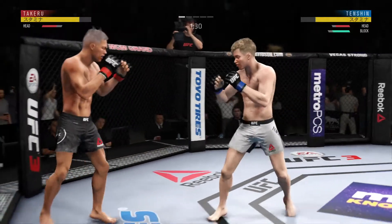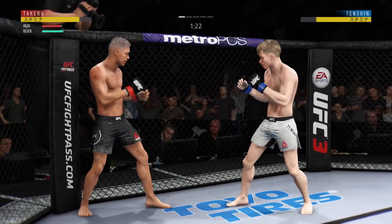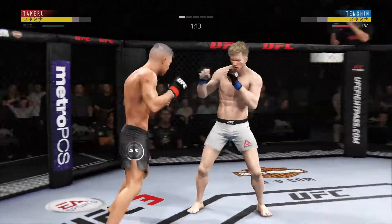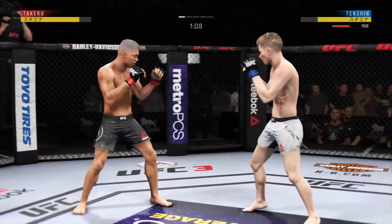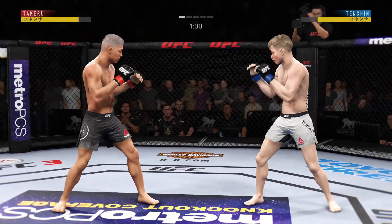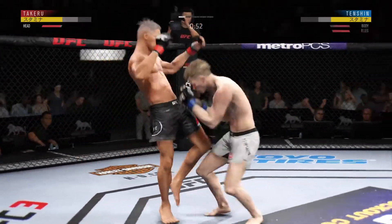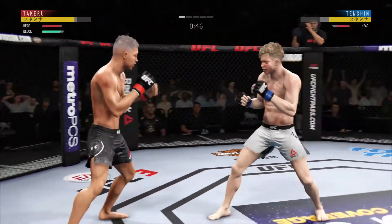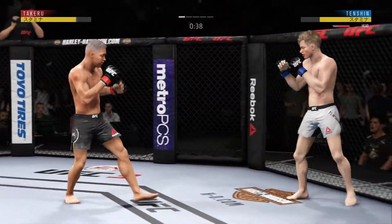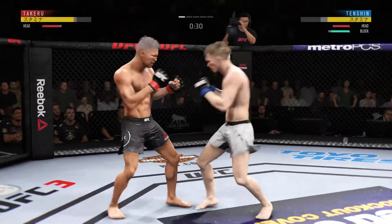That left hand has been there at times, not on that attack. Nice shot to the body there, and he's looking for that left. Under a minute to go — he lands the head kick. There's a good knee to the body. Kick lands forward there. Just misses with the straight right. He's timing that jab.